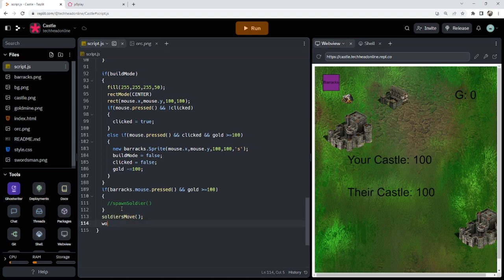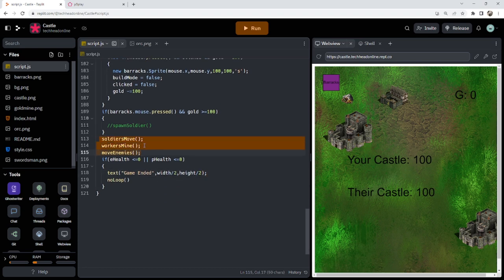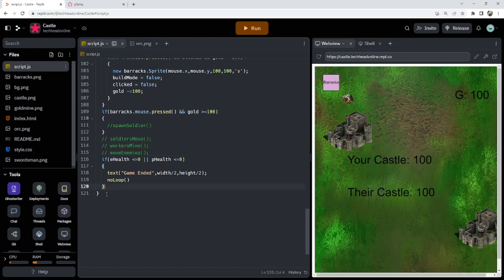Then a nice little check: if enemy health is less than or equal to zero, and player health is less than or equal to zero, we call no loop and put some text saying 'game ended' at width over 2, height over 2. Obviously these functions need to go ahead and be created now. I'll comment them out for now because nothing's going to work yet. But the game is nicely working so far.